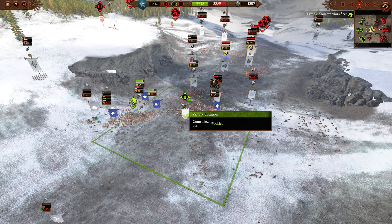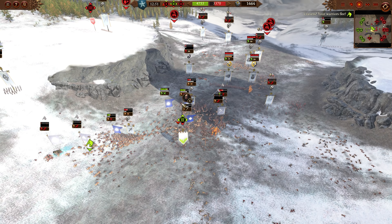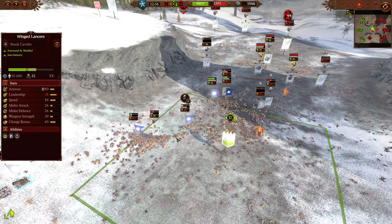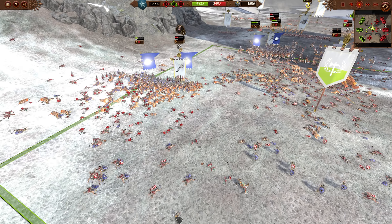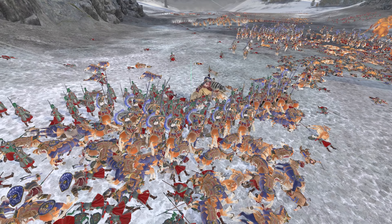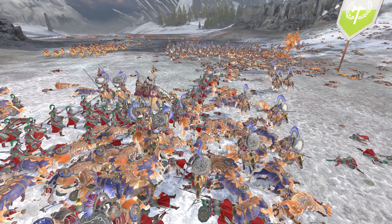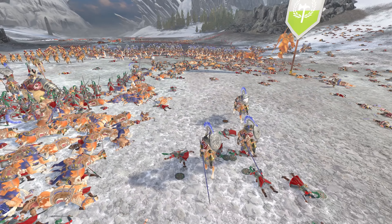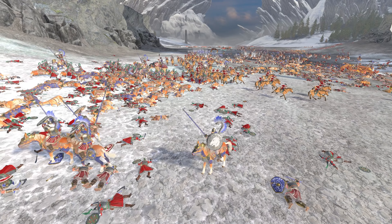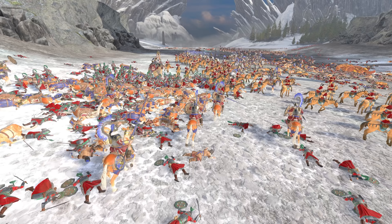The Winged Hussars arrive and push back the Cathayan infantry, overrunning into the lines of the Dragon Emperor. The Jade Lancers and Peasant Longspears are finished off and shattered there. Kislev's mobility advantage does give them a slight edge in this matchup. The Bear Sleds being so good — armor piercing, anti-infantry disruption — is sort of everything that is the bane of Cathay at the moment. A heavy Air Force build with lots of Longmas would probably just get torn apart by all the armor piercing.